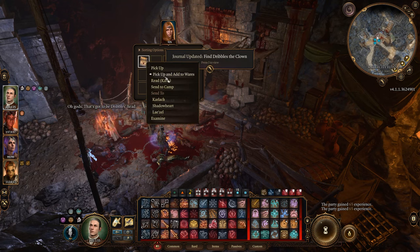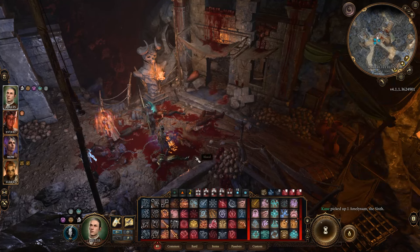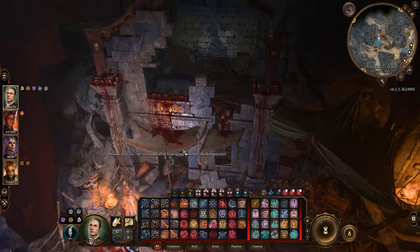That's got to be Dribble's head! I think that's it. We've found all of him. Time to show the ringmaster.